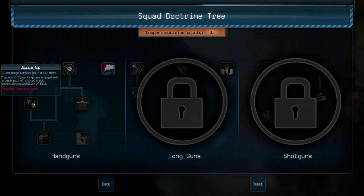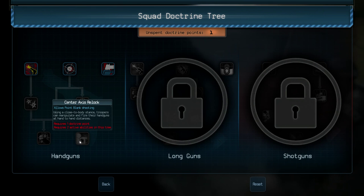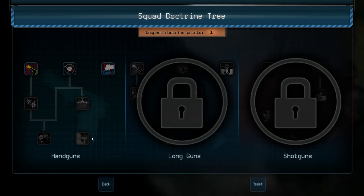Eventually we're going to unlock Double Taps, Long Range Drills, and Mozambique. The Mozambique technique means double taps are followed up by headshots if there's a failure to stop. And finally, Center Axis Relock allows point-blank shooting — meaning when we run into somebody up close while moving forward, they gain an advantage being right on top of the guy and don't get tripped up.